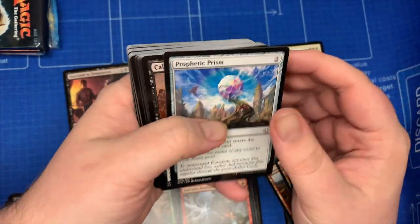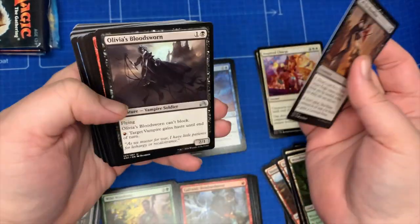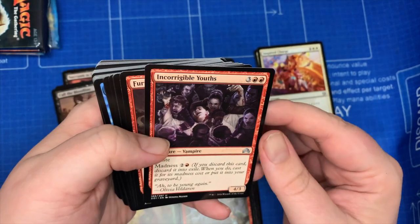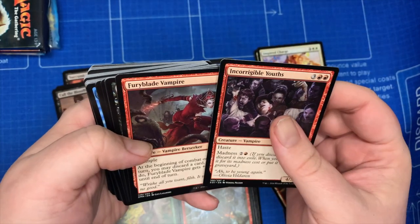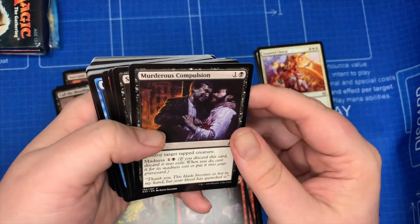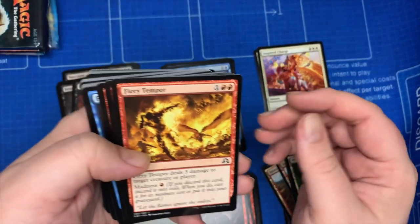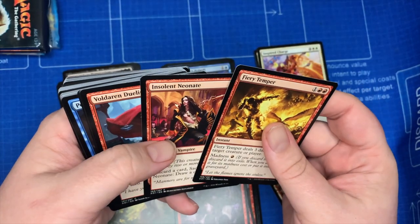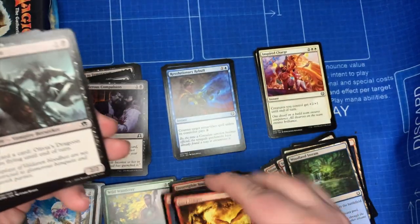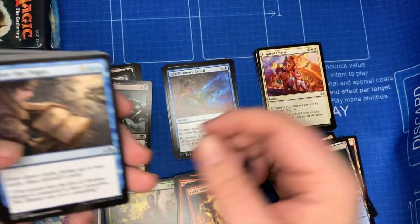We have some more artifacts: Prophetic Prism, Call of the Bloodline, Olivia's Bloodsworn, Incorrigible Youths, Fury Blade Vampire, Murderous Compulsion, Stormkirk Mentor, Fiery Temper, Insolent Neonate, Falkenrath Duelist, Olivia's Dragoon, and another Prophetic Prism.